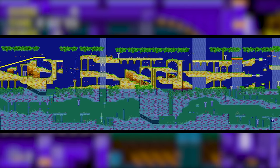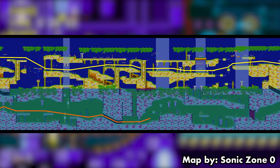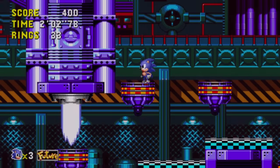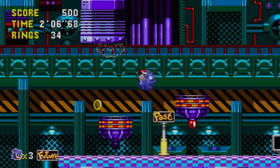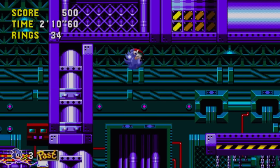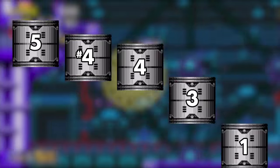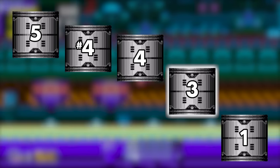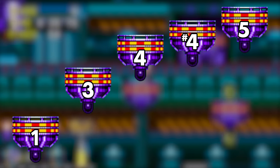Sonic levels often structure the upper path as the optimal route, while the dreaded lower path is crowded with hazards and other style killers. Wacky Workbench flips this premise on its head because the idea is staying as low as possible, and missing a jump launches you up to the ceiling for a clumsy climb back down. So naturally this level's theme takes the soundtrack's recurring pentatonic walk down to invert it on a collision course up to the roof. Strap your helmets, people!